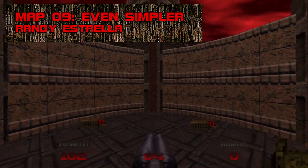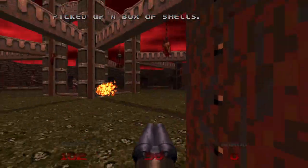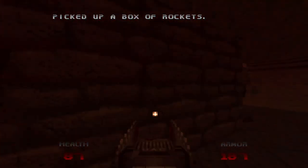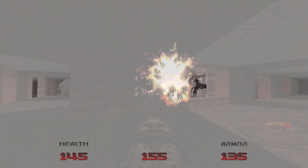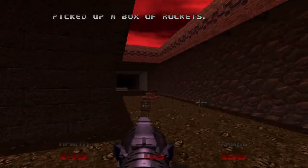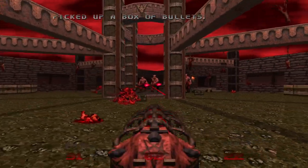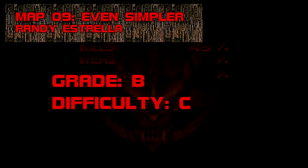Map 9: Even Simpler. Not really. Much more stressful and complex than Dead Simple, Even Simpler starts with the old familiar Mancubus shuffle but uncorks two rounds of new stuff in rapid succession — Hell Knights and Cacodemons first, then a load of barons, more mancubi, and four pain elementals. Milk that invulnerability for all it's worth, and don't linger in the outer ring because those dart traps hurt like hell. Even Simpler is quite the gut punch after Doom 64's first eight maps. Grade: B, Difficulty: C.